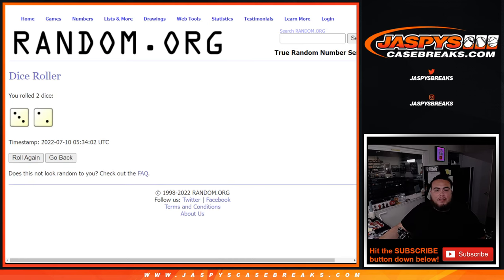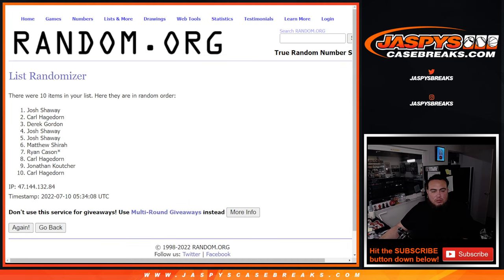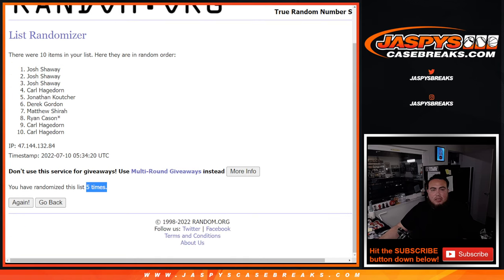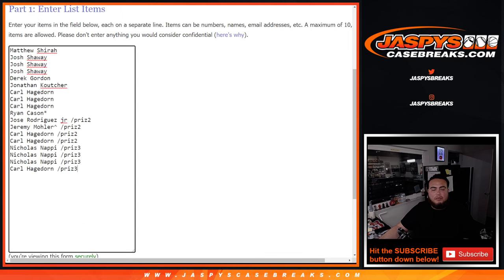It is a three and a two — five times. Name number one gets a free full spot. Rolling one, two, three, four, and the fifth and final time — good luck. Two! Josh, there you go. Three and a two, five times — boom. So a free full spot for you, buddy.